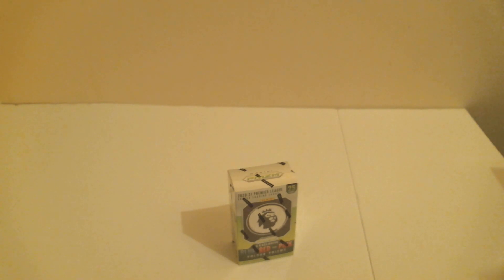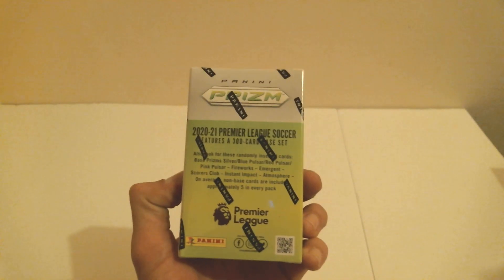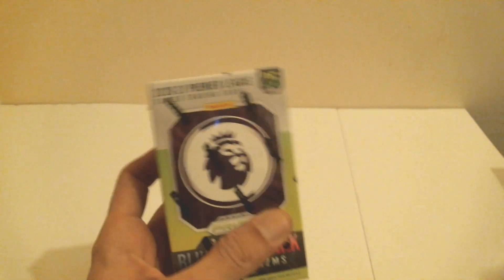Coming to you live, clueless card collectors, from another sector. It is Slim and the Beard today. This is sponsored by Panini cereal — you know it's got the red, blue, and pinks. I think the pink pulsars are probably my favorite, but again we're clueless, we haven't had any of these to actually go through. Look for these random inserts that are also in every pack. With 25 cards in this, we're gonna find out how it goes.